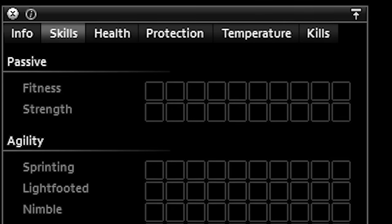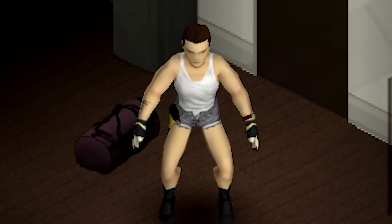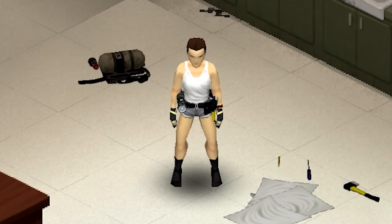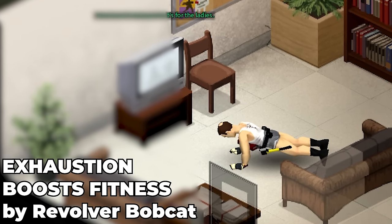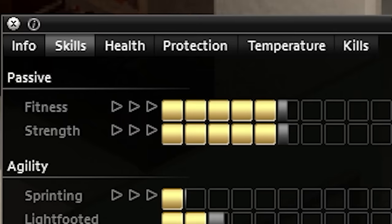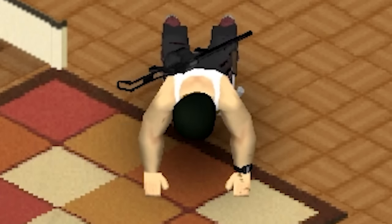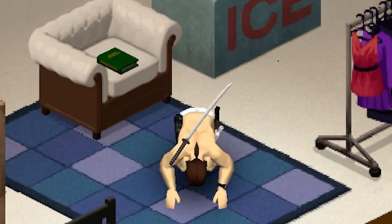The Exhaustion Boost Fitness mod is for all of you who ever started a game with low strength and fitness and then realized it would take literally years of exercise to max out those two skills. It boosts fitness and strength gains while exerted, but it cancels out while you're in pain. It will still take a lot of exercise to get all the way to level 10, but it's far better than what the devs thought should be the default.